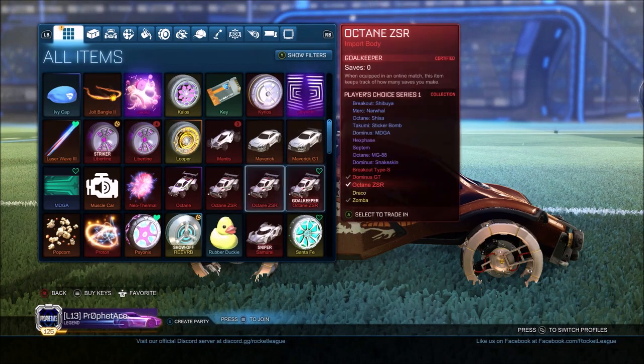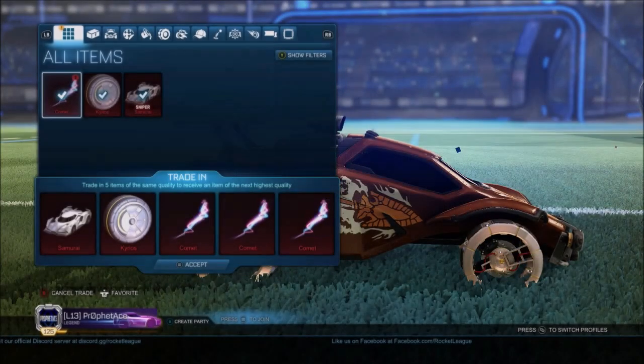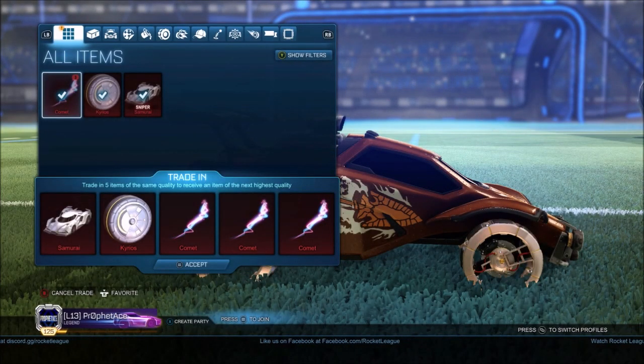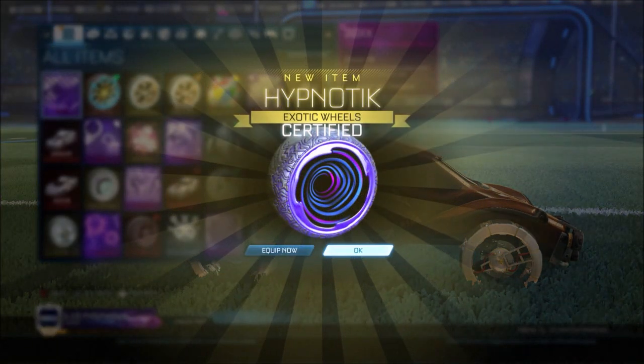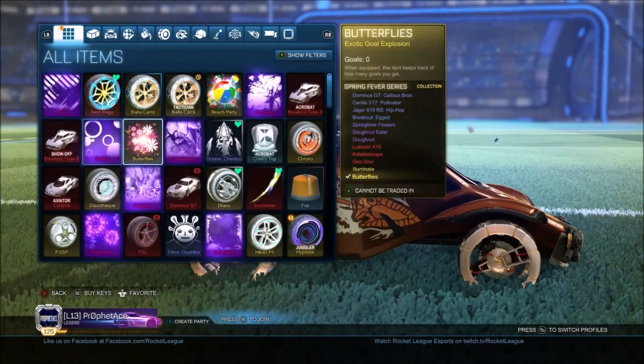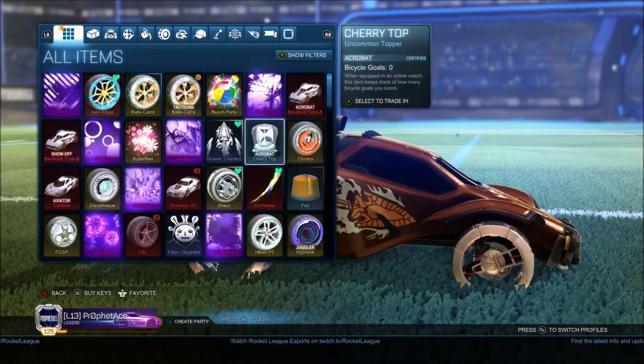What do we do next? Triumph. Painted Hypnotic — certified! Got some Jug. Gold Egg.